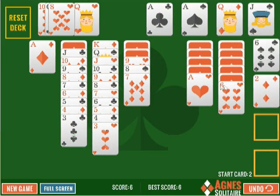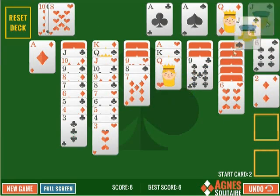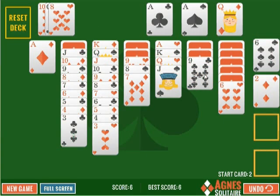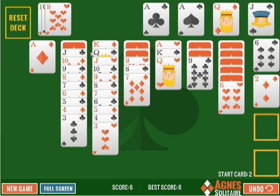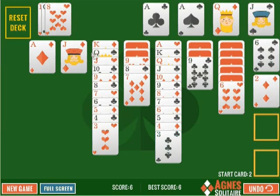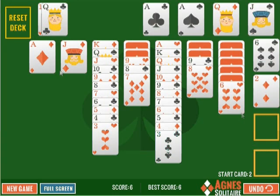Move the ace there — there we go, that's helpful. And move the black one. I've got an 8 there. That does not look like I will be able to finish this one. Actually, I'd rather take that black jack, because that makes things a little bit easier, although I'm still not seeing a road to victory here.